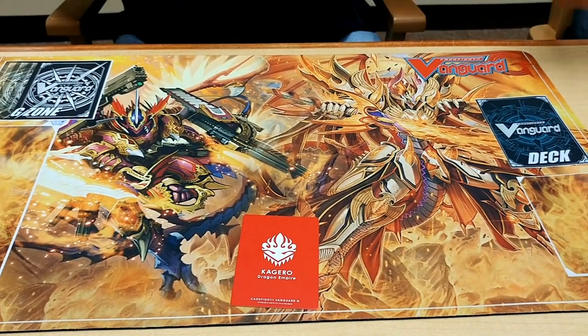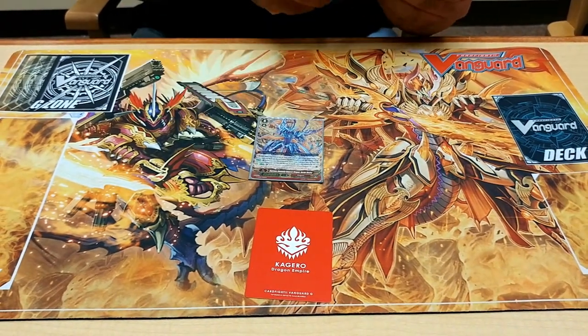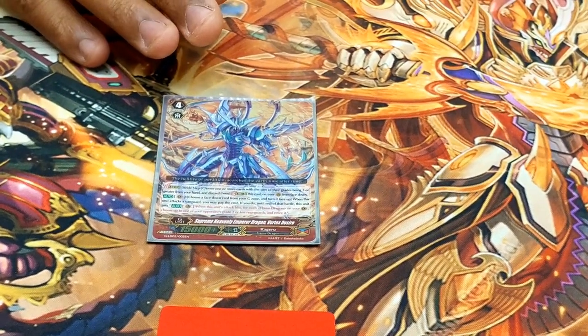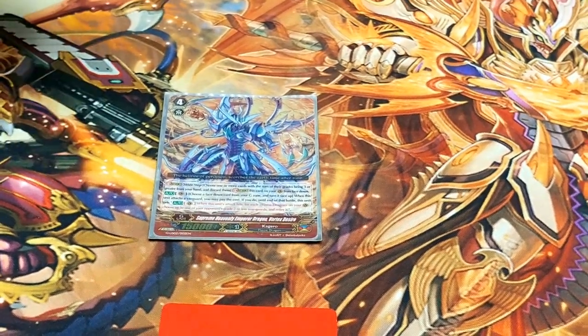Moving on to the G-Zone. 1 Vortex Dragon Desire — basically preferred versus Dried. I can flip whatever I want to get to G2 faster. And if it hits, I can retire 2 units, but if my Vanguard's in Legion, it's going to be 3.